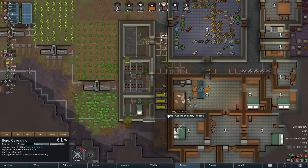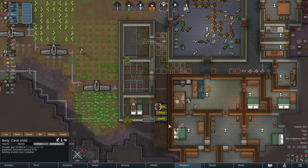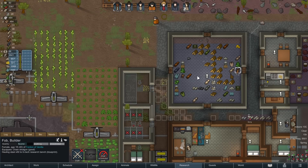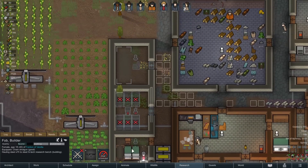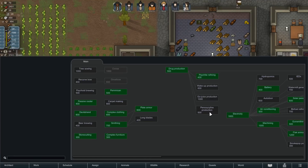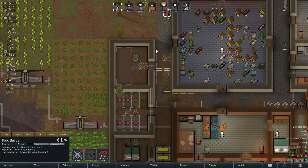Berg, I'm going to get you to prioritize moving these batteries, because it's screwing up our movement rate and that's annoying. FOB, I interrupted you — come back here to build the research bench. You'll be responsible for building this chair as well. We might want FOB to build all the beds too, because they do generate quality. We're going to get Penoxycyline going. We'll set up a little drug-making system.